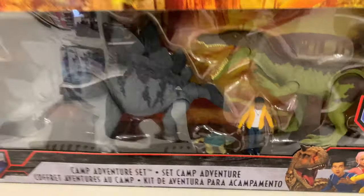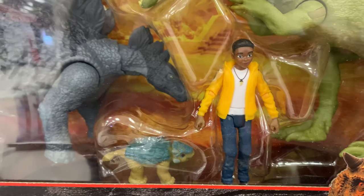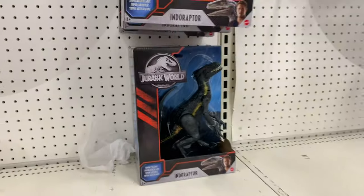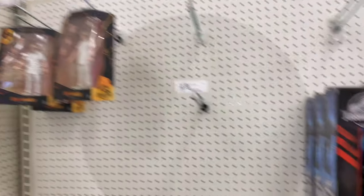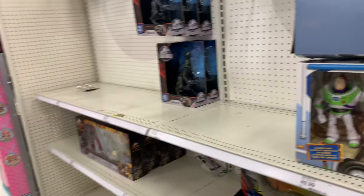There he is — a cute little Bumpy, a Stegosaurus, and a man next to the Indoraptor. Hammond, and a Mosasaurus, and a couple of Gyarados. That's it for today on this side — let's see what else they've got.